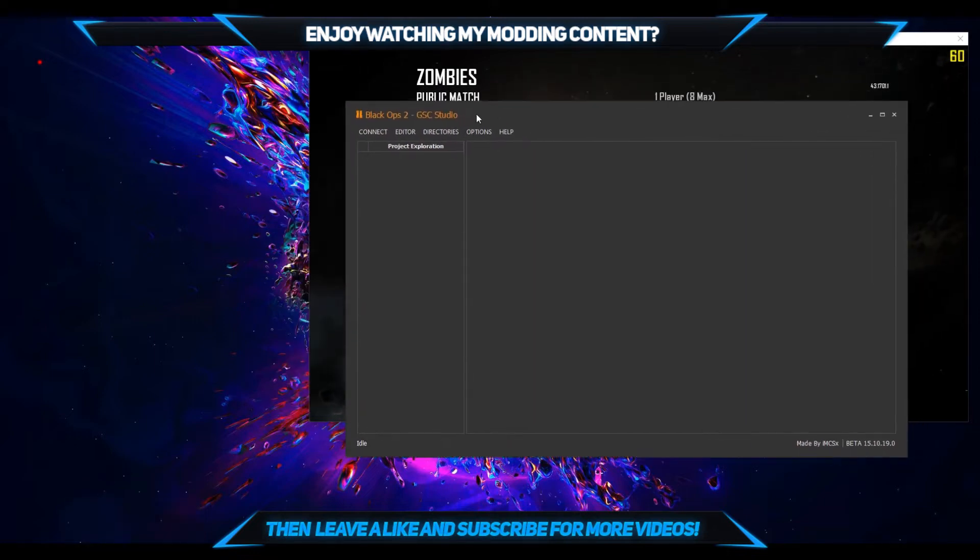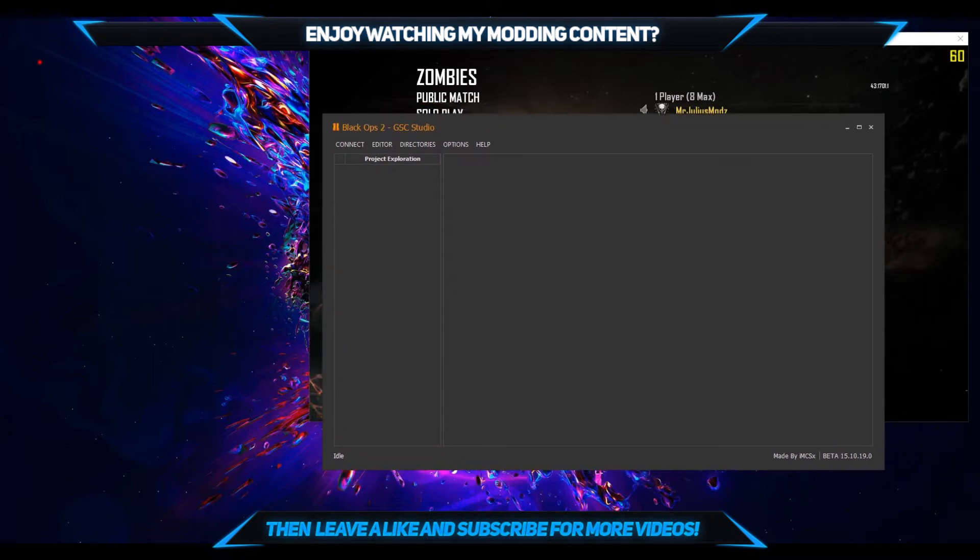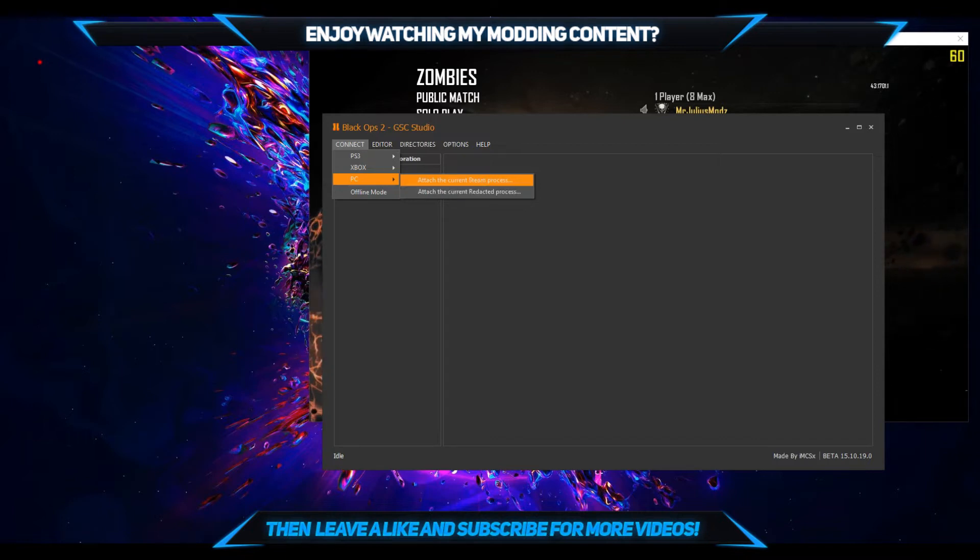This is what GSC Studio looks like if you haven't seen it before. This is what you use to inject the menus for Multiplayer and Zombies. You can also use this to code GSC menus, but that's for a later video on GSC development — I'm going to be making a lot of modding tutorials for PS3, 360, and PC soon. So stay tuned. When you're ready, come to Connect, go to PC, and make sure you choose Steam. If you're on Redacted, then choose Redacted, but for this video we're going to click on Steam.